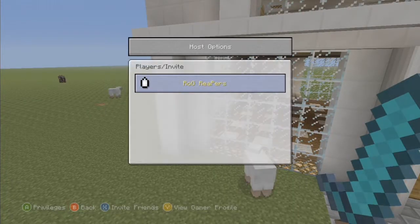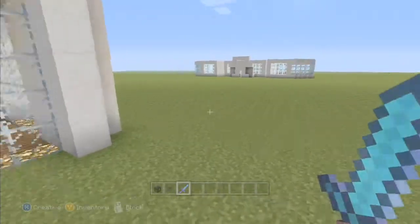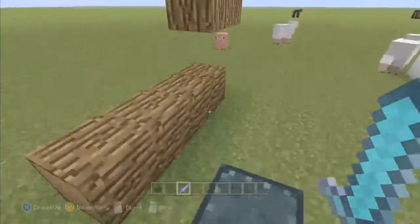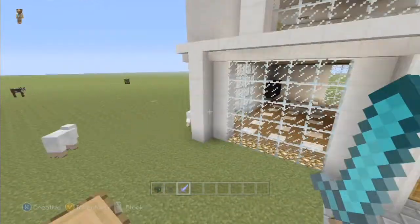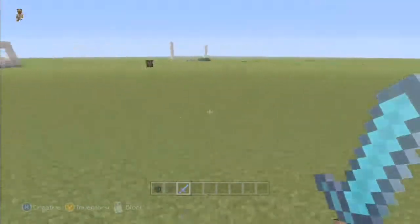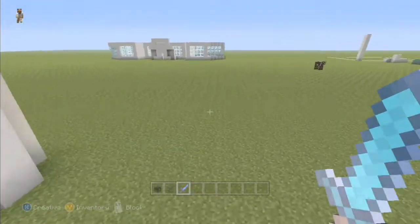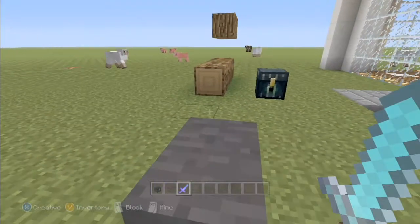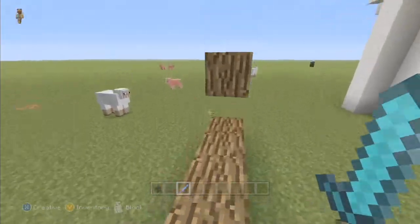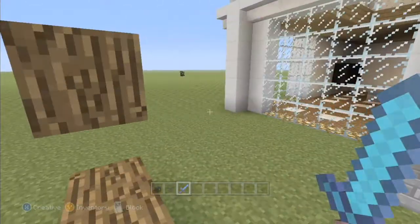They added teleportation. Under host options, if you have host privileges on, you can go under teleport to player or teleport to me. This can be a real pain if people don't want you to teleport them to you. You can also make people moderator, and they can teleport and become invisible and everything.